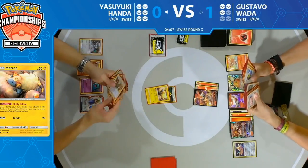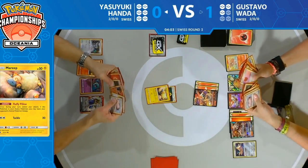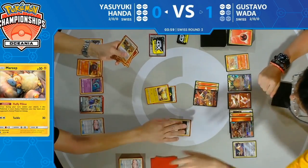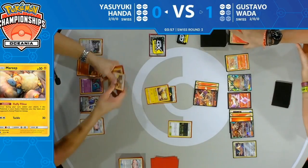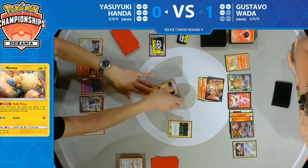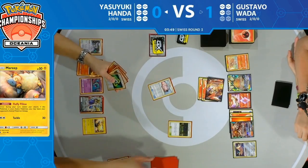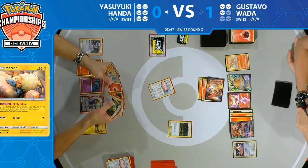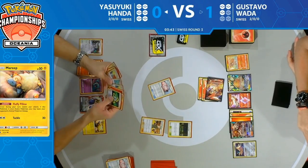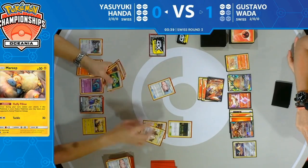There it is — Oranguru with Resource Management! Goes back on top of the deck. Decides to continue with the strategy of putting down the Lillie's Poké Doll, and this time we see a Slumbering Forest — pretty big. It means Gustavo needs to flip two coins to try to wake up between turns. With Recycle Energy going back to Yasuyuki's hand every time he retreats, he has the cards to retreat every turn. But it's all about whether he can discard all of Gustavo's deck in time.